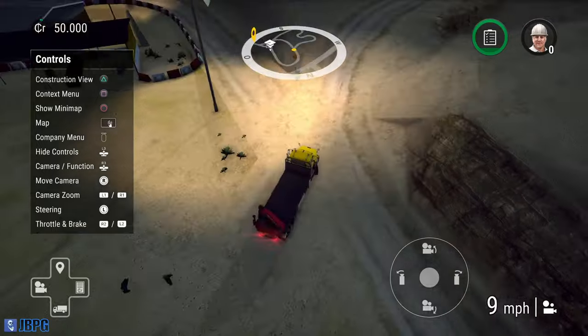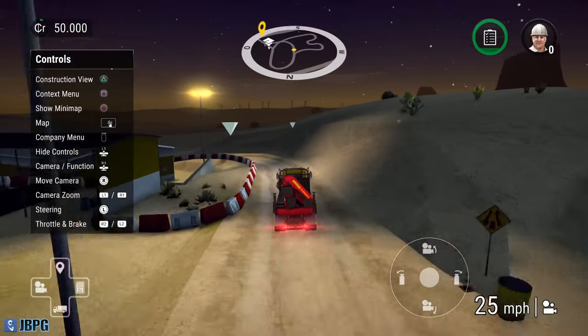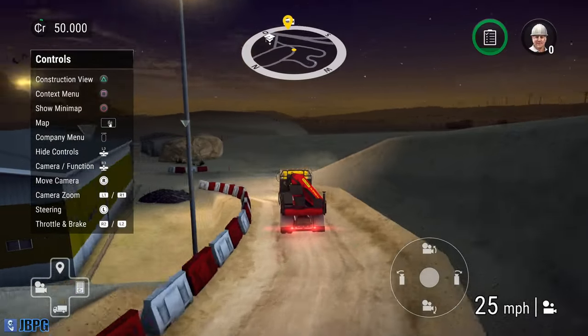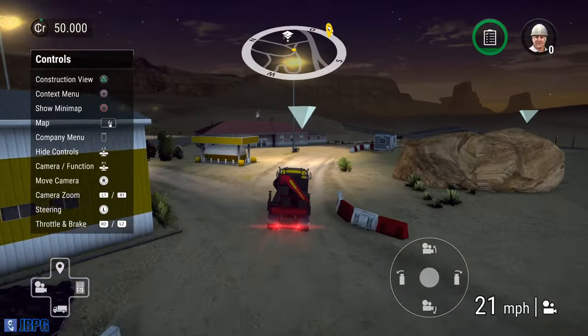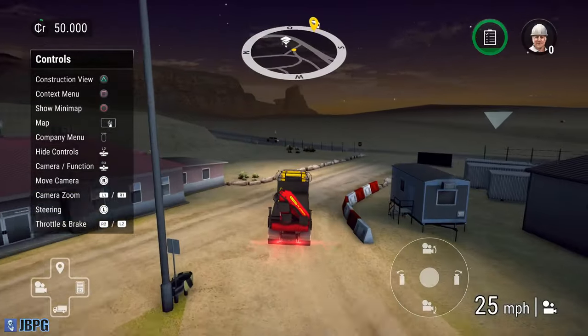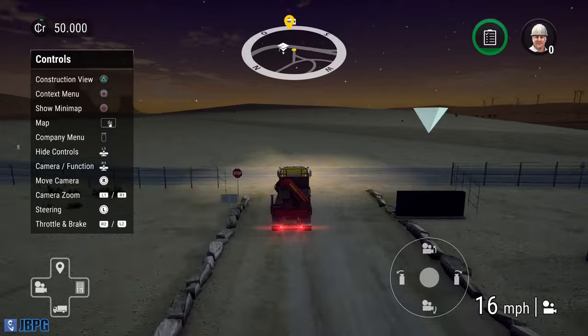Normally you don't get these checkpoints that pop up all the way across the route - it's just tutorial mode. Normally you just get a marking on the map indicating where you need to head to, and one of these little upside-down pyramids will hover over your target destination, but you don't get them on the route as well.